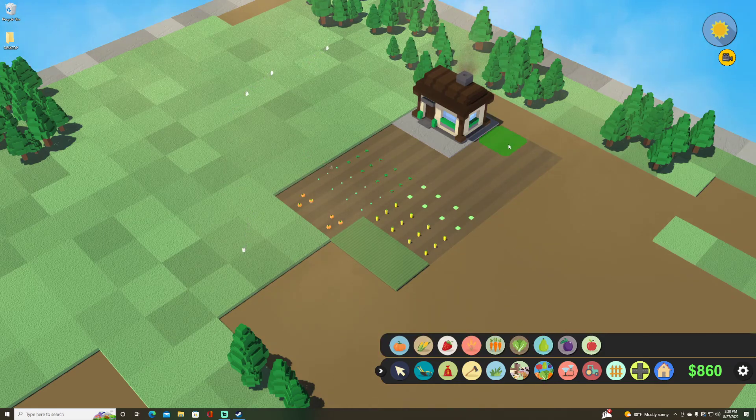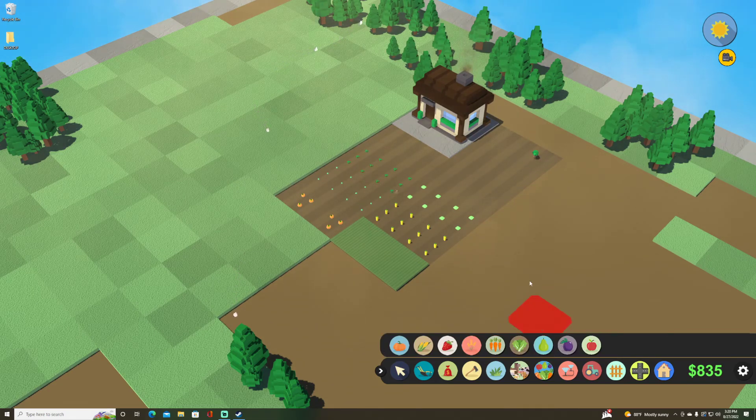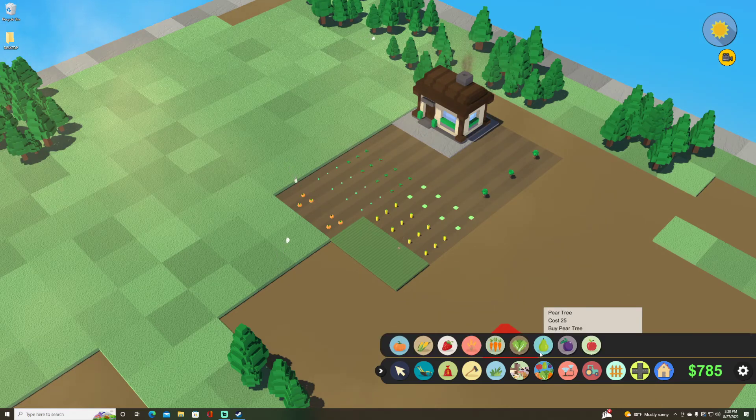We've also got three tree types: we can put pear trees, plum trees, and apple trees. You don't really get solid confirmation on what you've clicked in the menus — I wish it would highlight or disengage or do some type of visual indicator that I'm clicking certain things.